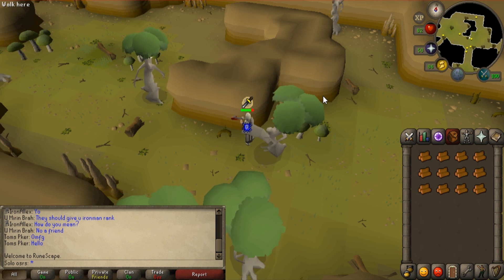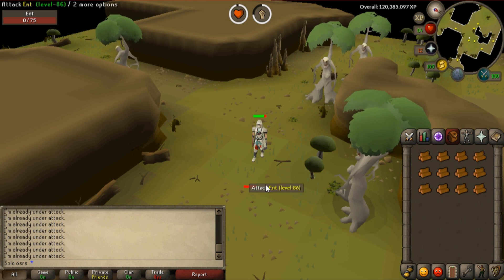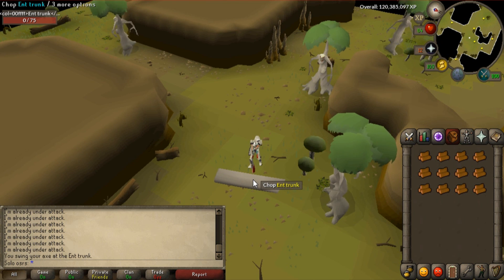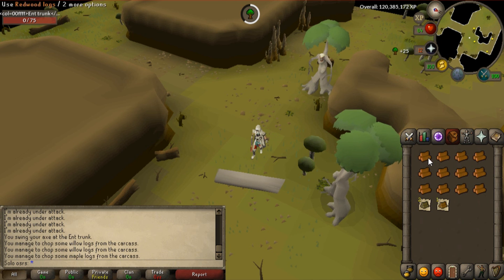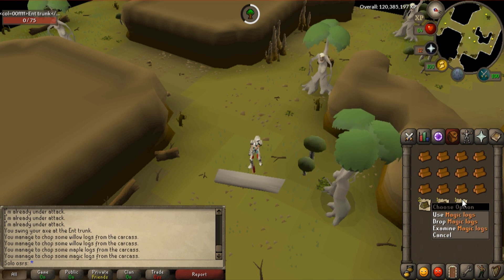You kill them and then chop them to get noted logs. You kill the ent and then chop the ent trunk, which disappears after a minute or two. You get noted logs based on your woodcutting level - so if you have 75, you'll be getting magic logs as well. That's nice because you don't have to go to another world anymore.